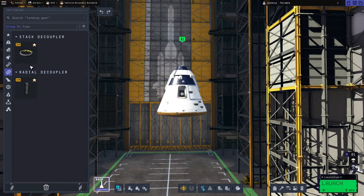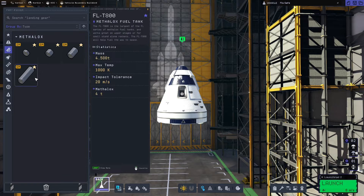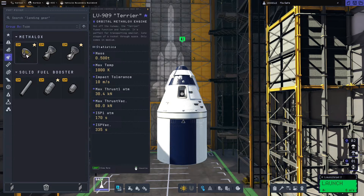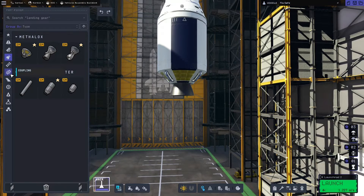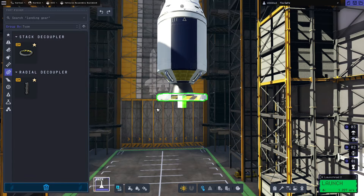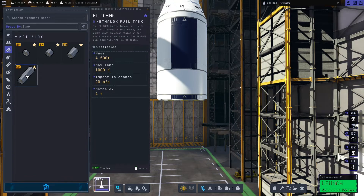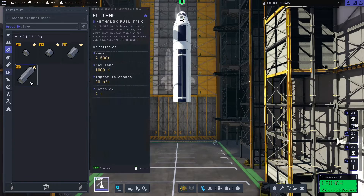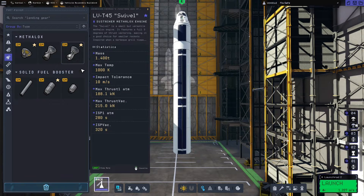Now we'll go back to coupling and add a stack decoupler, then in fuel tanks we'll add the FL-T200 fuel tank, and in engines we'll add the Terrier engine for the second stage. Next we'll add another stack decoupler, and for the main stage we're going to add two FL-T800 fuel tanks and use the swivel engine again.